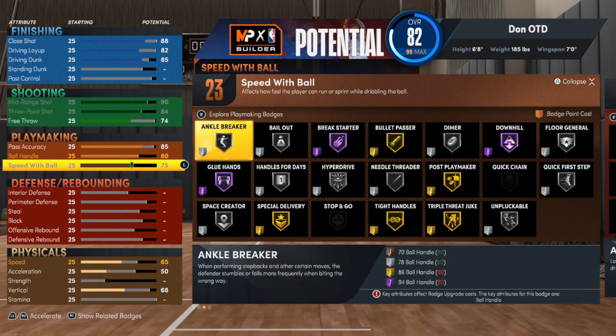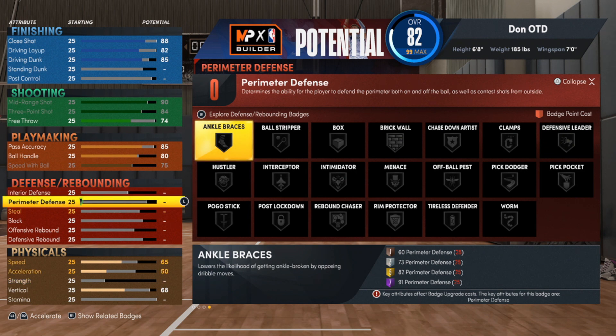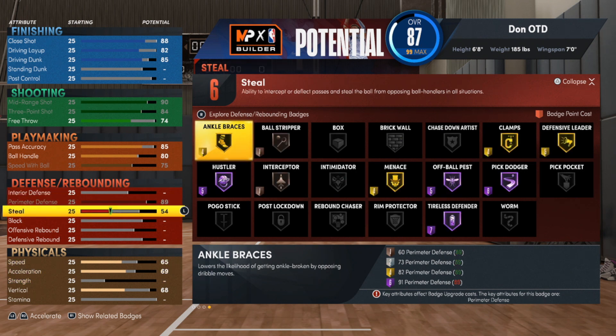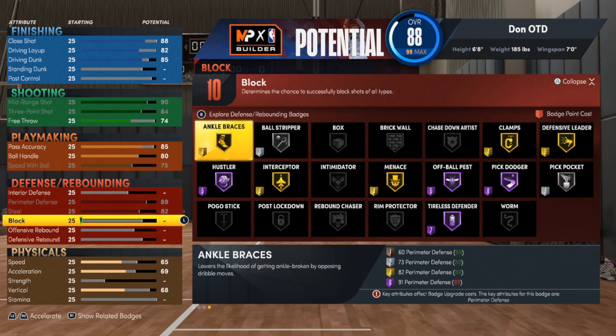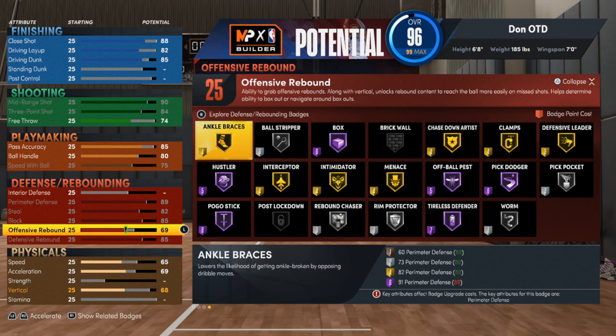This build is made for a team dynamic. On to the defense — the defense is where I think this build actually shines the most, because we are going to be adding quite a bit of defense on this. We're gonna max out the perimeter defense, max out the steal, and go ahead and give the block a max as well. We already got 16 badges and we didn't even touch the rebounding yet. Get an 85 on defensive rebounding and a 70 on offensive rebounding — the 70 for offensive rebounding is purely for the badges.